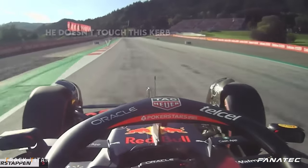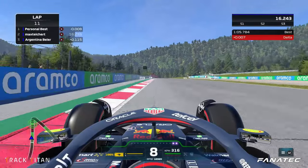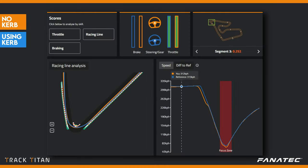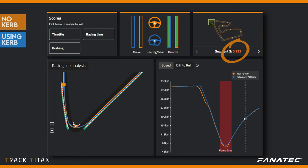Turn 3 on the Red Bull Ring is a great example. In real life we see Verstappen doesn't even touch this curb, while in game we can drive on it like it's just a bit of normal road. And in this Track Titan analysis we can see that the blue driver is using all the curb in the braking zone, while the orange driver is following Verstappen's real life racing line. We can see that the orange driver hasn't got as much track space, and therefore losing them almost 3 tenths in this corner alone.